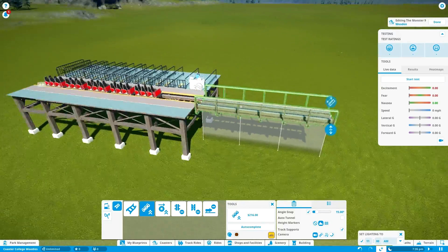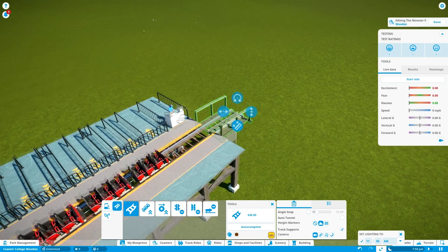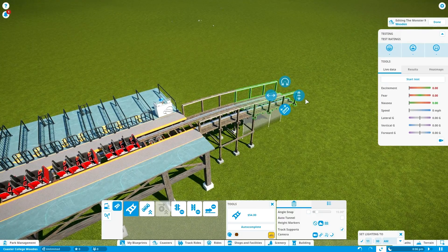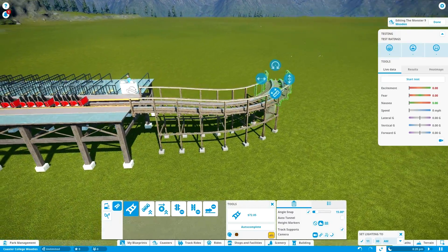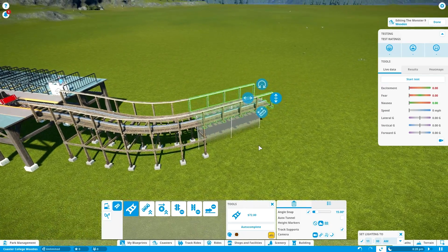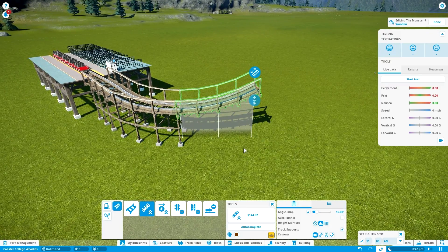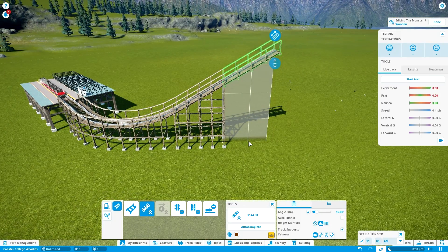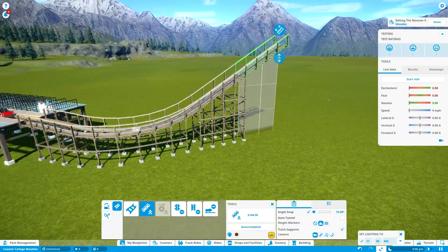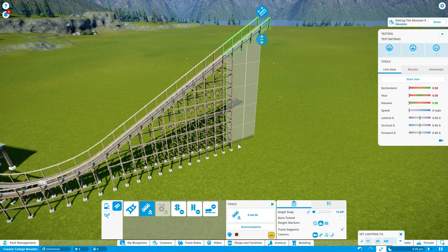Let's get started with the coaster layout itself. This is going to be a somewhat smooth and not too twisty wooden roller coaster. Before I head into the lift, I kind of wanted to go down and have a small curve before we go there. I'm going to be coming up with the layout along the way — it's improvisation, mostly about the types of elements to keep in mind when building this kind of wooden roller coaster. I'm turning on angle snap because I want to go for a lift hill at about 30 degrees, which is the most common amount. About 30 degrees is a pretty good guideline, and I wouldn't want to go too far beyond that.